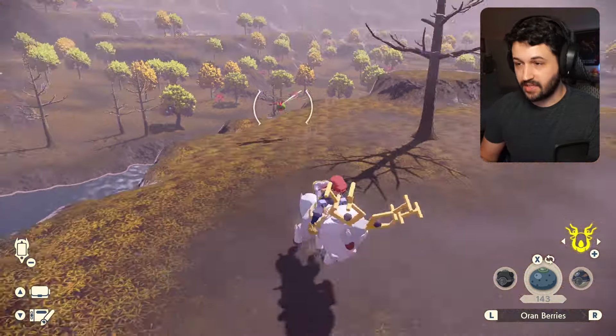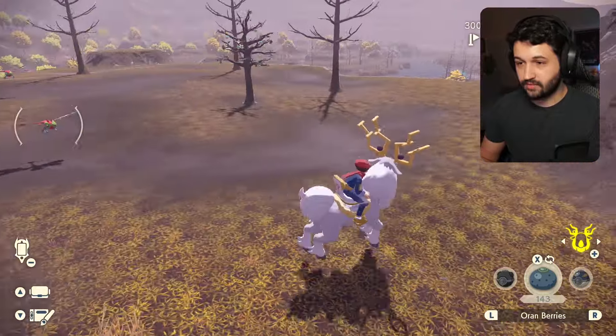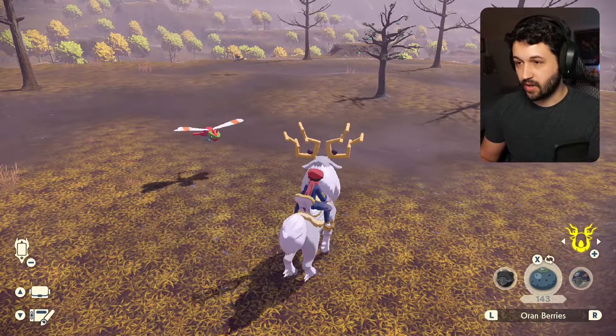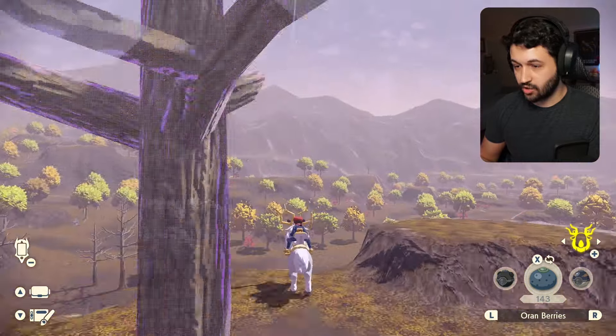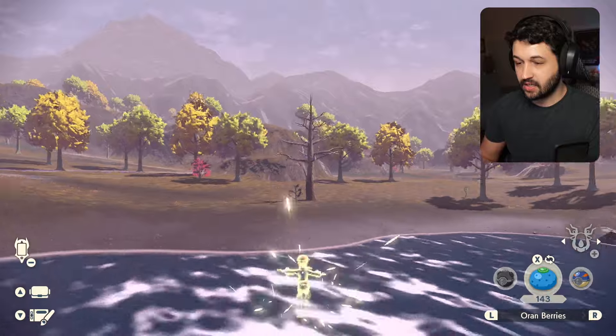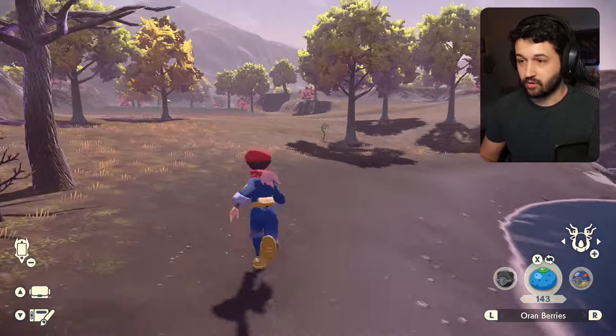We're going to try to make that jump. We can't clear the whole thing but we'll be able to make it just enough to get back onto land. What you want to do is line up right about here and go to the right side of this tree and jump at the very last second. Try to get as close as you possibly can and your trainer will snap onto the ground there.